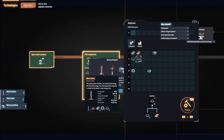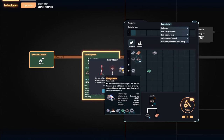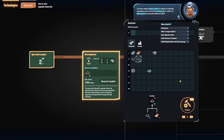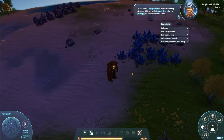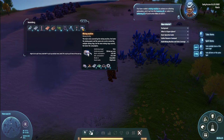We've unlocked the wind turbine, Tesla tower, transmission facility, and then obviously the mining facility. It tells us there that we can build five more of those. You have created a mining machine to achieve ore collecting automation. Pick it up from the inventory or select it on the construction menu to build it. Okay, we have one.